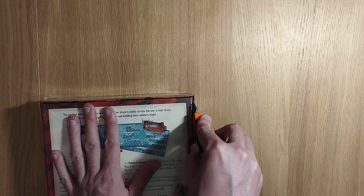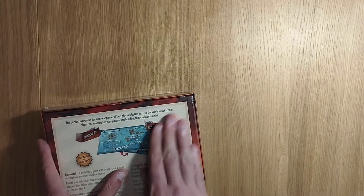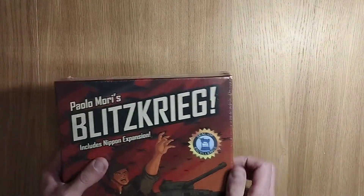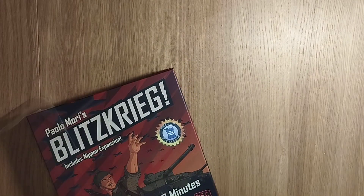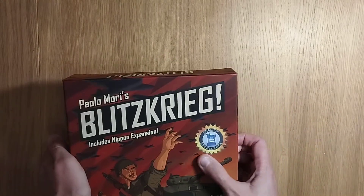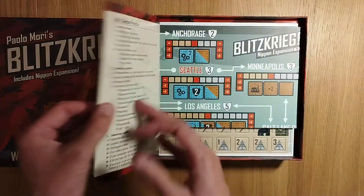This particular game is a bag pull — chip pulling — game which involves ultimately trying to beat your opponent via different means, so different ways in which you win the game. In this particular game you are playing kind of asymmetrically: you're going to play as the Axis or the Allies, and ultimately there might be a tie, but the person who goes second could be the winner.